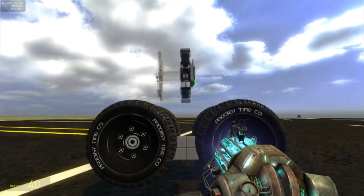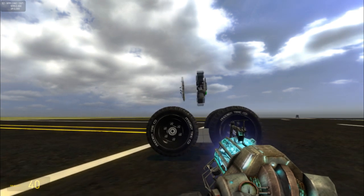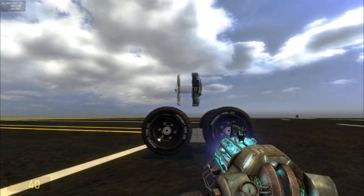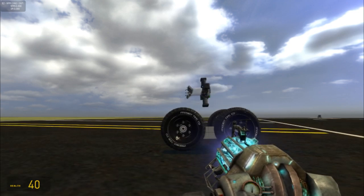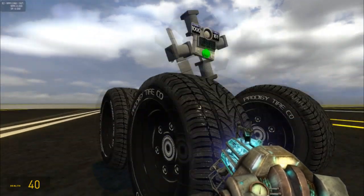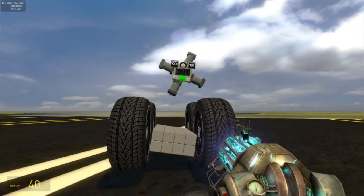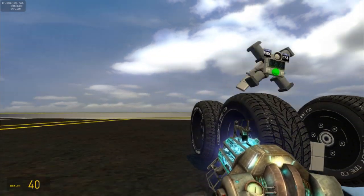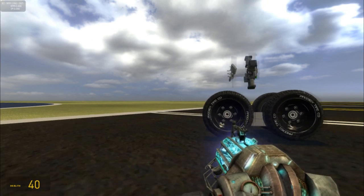Of course, it's not going forward because there's no pitch on the propeller. And I shall increase the pitch. We now have forward motion. Adjusting the pitch of the propeller will adjust the amount of forward motion. But for this demonstration, I'm just having it at max.